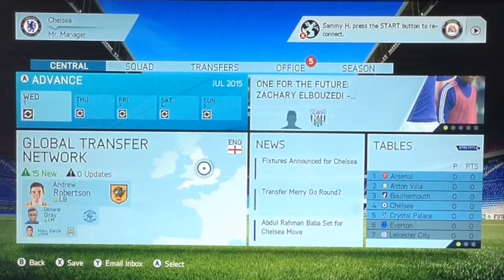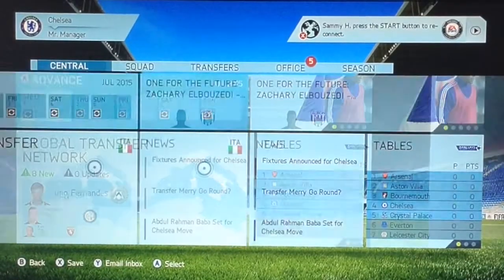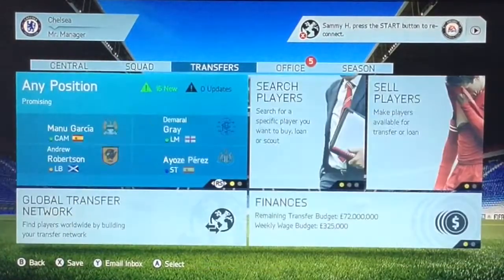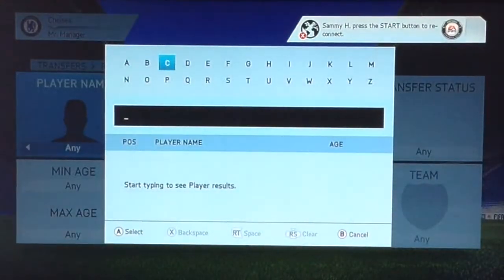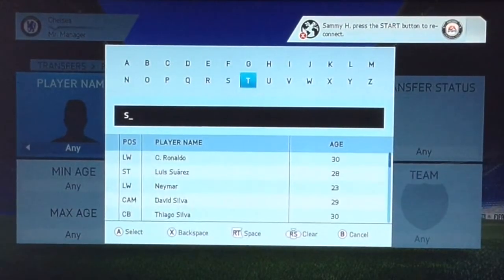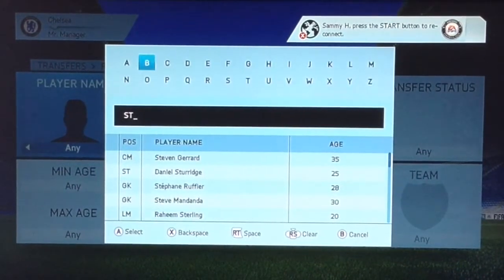Hey guys, and today I'm going to show you how to get players for free on career mode. To start off, you go to transfers and search players. For example, I'm going to get Stones from Everton.